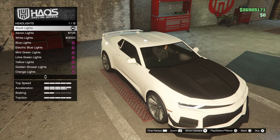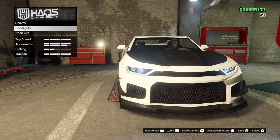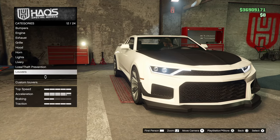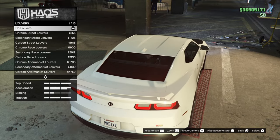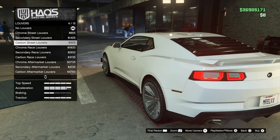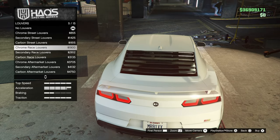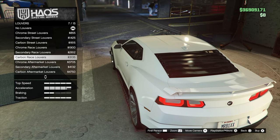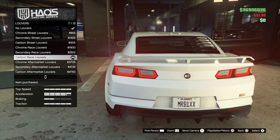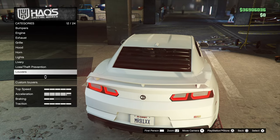For headlights, we could go xenon — yeah, they look fine, they look good. I'm not gonna do neons on this. Liveries we'll save to the end. For louvers — in this game, if you put louvers on a car it kind of makes the back windshield bulletproof, so I might actually put them on. I'm gonna do the carbon race louvers, which kind of matches the front grille.